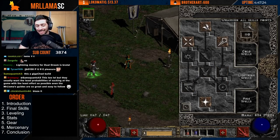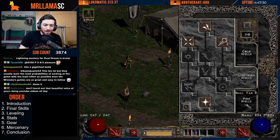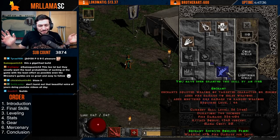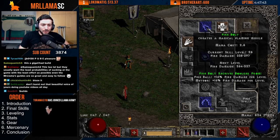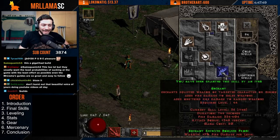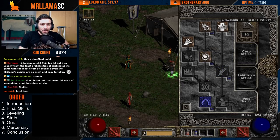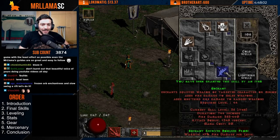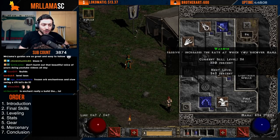For leveling, you're probably going to want to use Lightning or Fire — Fireball and Firebolts and all that stuff — because Enchant isn't even available until level 18. I would probably level using Firebolt until level 12, then move into Fireball, and at level 18 or even later I would respec, since this is more of an endgame build. Later I'd respec out of all of that, get your 1-1-1-1 prereqs, and place points into Enchant, with extra points going into Warmth to increase Enchant's damage.